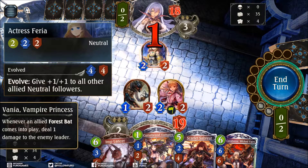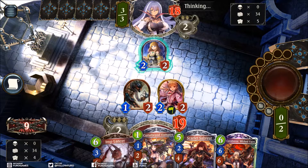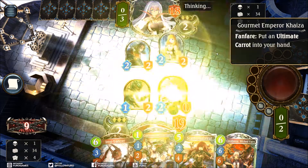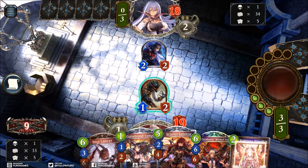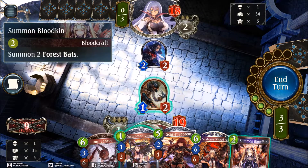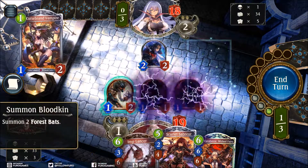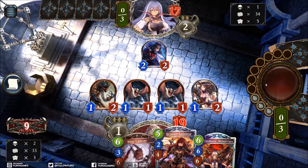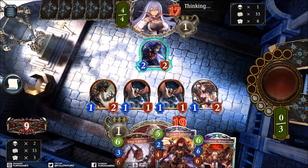He now has the Actress Farrier on the board, which if he evolves would buff all neutral units on the board by +1/+1, and he is playing a neutral deck. Neutral RuneCraft is really strong. He is trading, not taking any chances. That would have been nice if we were just going face - it would have been a very good setup with Summon Bloodkin. Two Forest Bats would be an additional 2 damage in the phase, so he is now down to 17. Our units are of course not strong enough to trade right now.